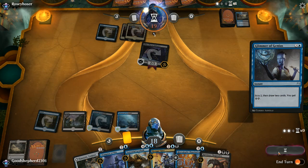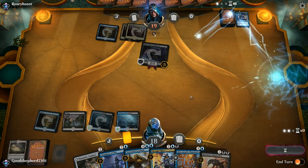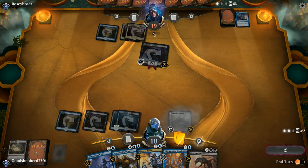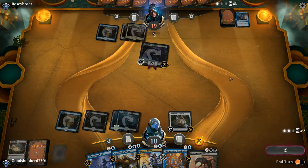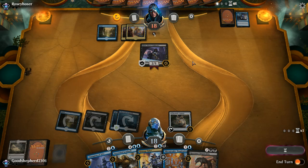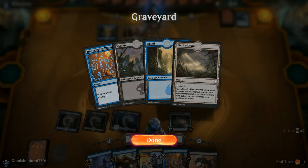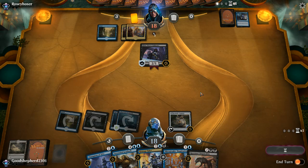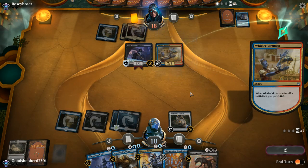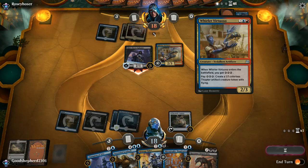This might slow down our opponent, especially if he starts trying to dump mana. We probably need Ravenous Chupacabra next — hopefully we can draw into another land. Maybe discarding those lands wasn't such a great idea after all. Opponent plays Whirler Virtuoso — okay, so he drained all his mana. He's tapped out so I can Hostage Taker the Whirler. If I Hostage Take the Whirler he'll just generate even more energy the moment he kills it. So I'm going to just kill it myself.